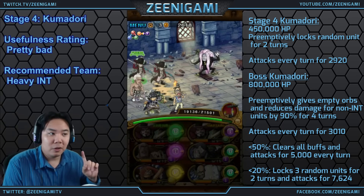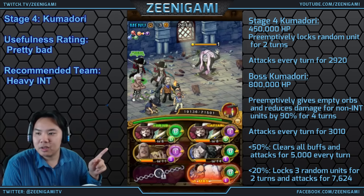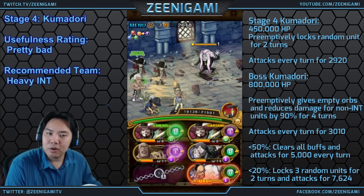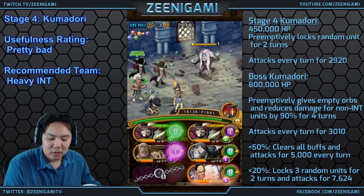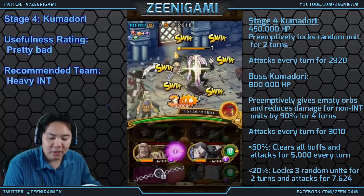First we have mini-boss Kumidori. Mini-boss Kumidori will preemptively lock one random character for two turns and he has 450,000 hit points — pretty easy. You can take him out not too long. With Kumidori in general you want to use a pretty heavy int team.